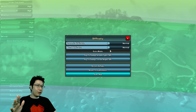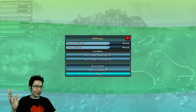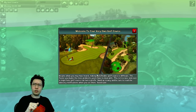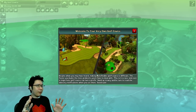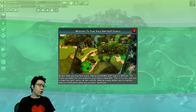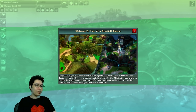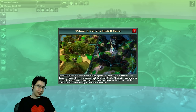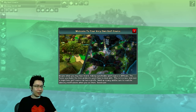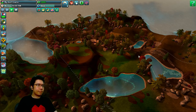Economic difficulty: normal. Lead difficulty: normal. Pay to change ground types: off. Default start map. Welcome to your very own golf course. Despite what you may have heard, making a profitable golf course is difficult. The faster you build, the more problems you'll have to deal with. Build up slowly and be sure to read the advisory notifications when you see them. Good luck.